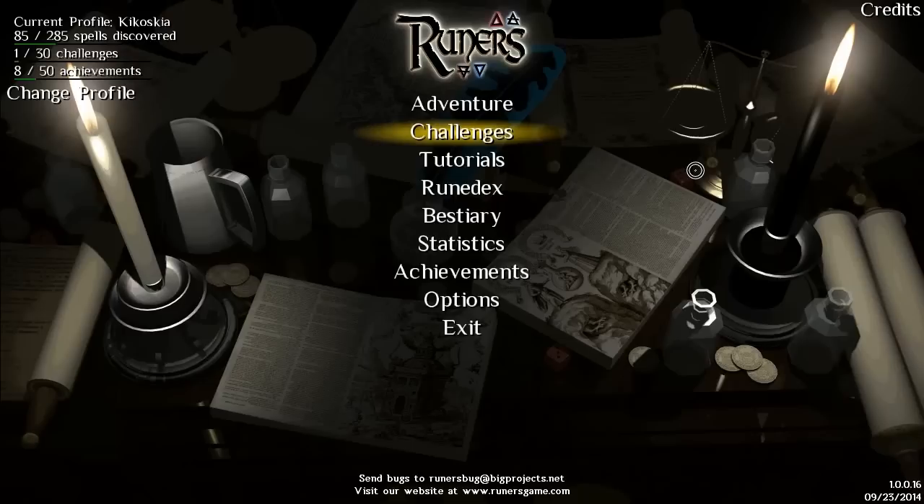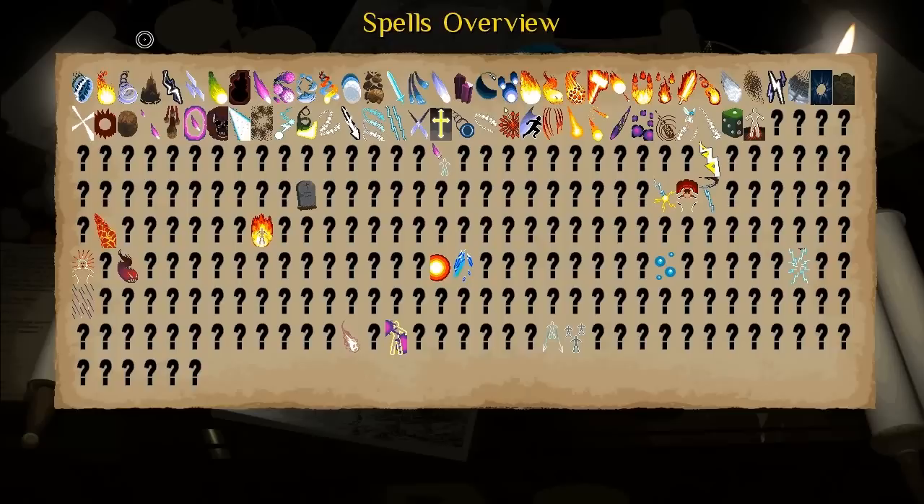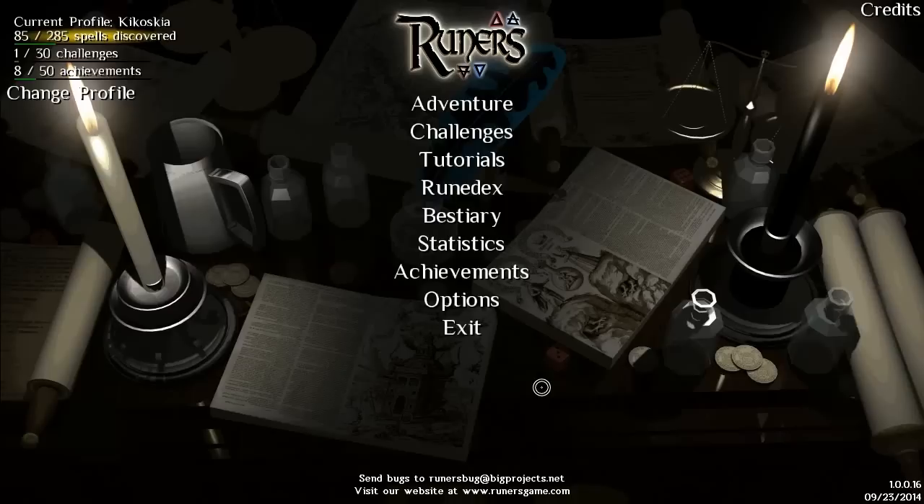As you can see, I've played it a bit — I have 85 spells, but still 200 that I don't know. That's a lot of spells. There are three kinds of spell levels, but I will show you that as we go in.